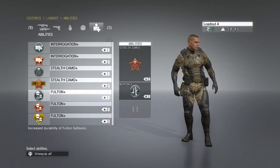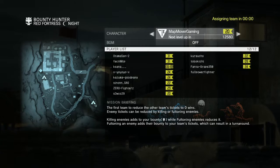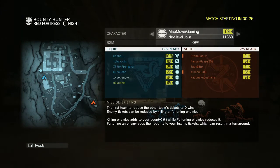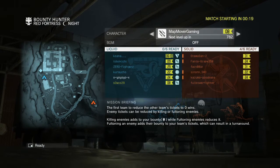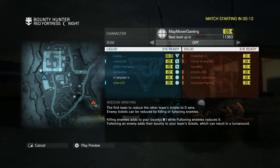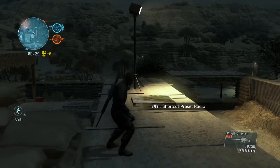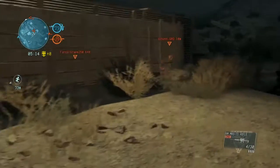Try to customise as many loadouts as possible because you can change them in game — it isn't expressly specified but you actually can. At the beginning of a match, once you've selected your class (just above where you select the music), you can't change that once you're in game. But for the individual loadout: when your player has been killed or fultoned and you're about to respawn, tap R1 on the spawn point selection screen. The screen will change and you can select a different loadout, then choose your spawn point.